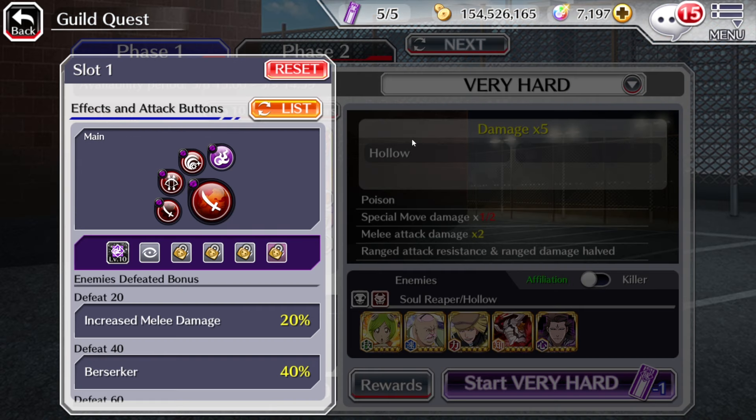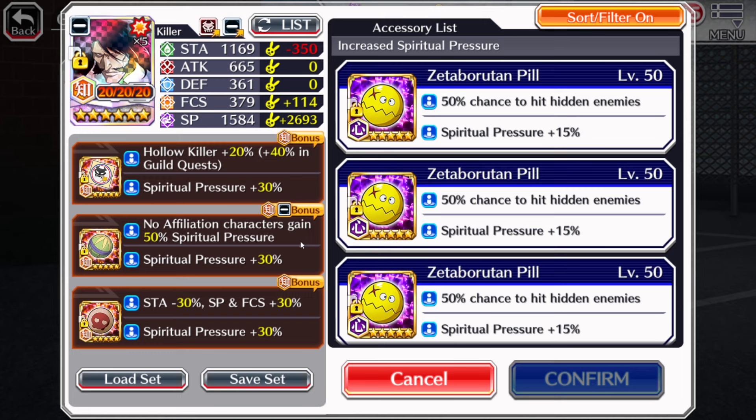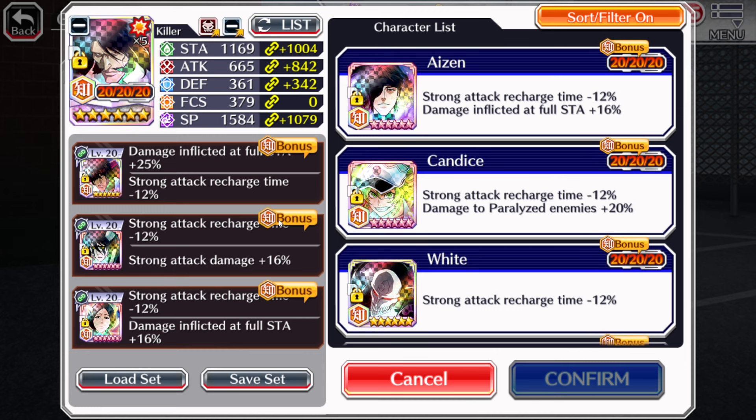As always for these videos, I do have to spend a lot of gold to remove the transcendent slots, so the least you can do is like the video if you enjoy this type of content. First up, we are going to be using Yuhabak. He recently came back, and if you pulled him, now's a great time to demonstrate the power of the Quincy King himself. For the build, we are using a holo sticker, Kamari, and also Fortification Pill, with three star trades giving us a mixture of recharge, full stamina damage, and also strong attack damage.